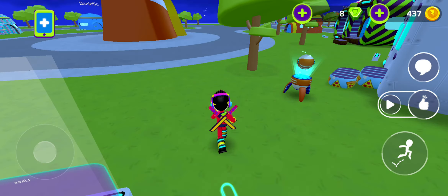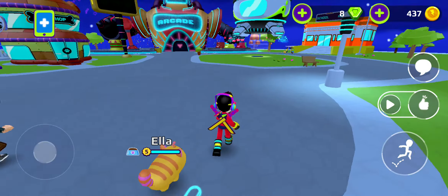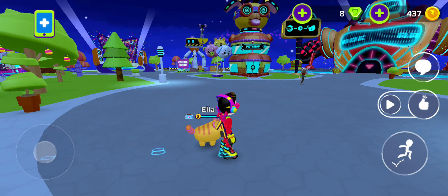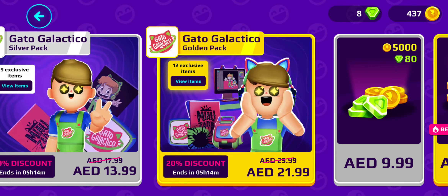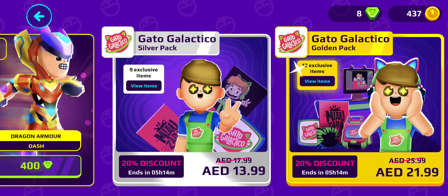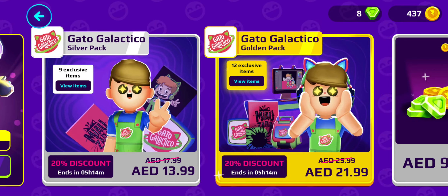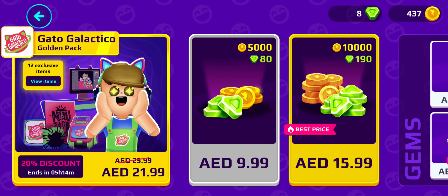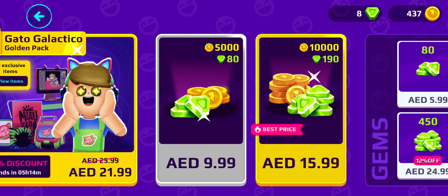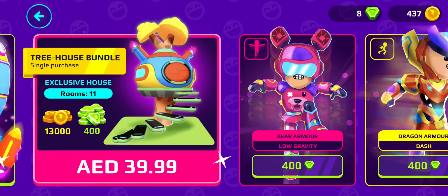There's one more thing I want to tell you. Once you get that code, you can get access to exclusive items. As you can see, this is the golden pack and this is the silver pack — that's how you get it. There are also these other things; I don't know what they are, but you can get them.